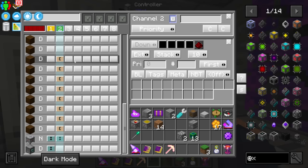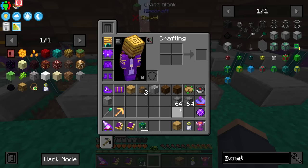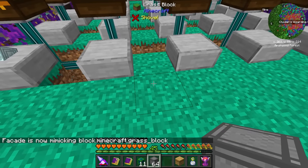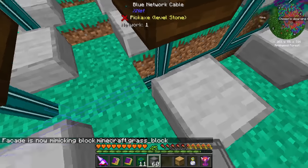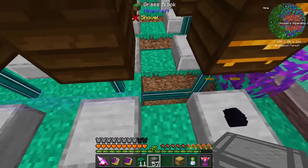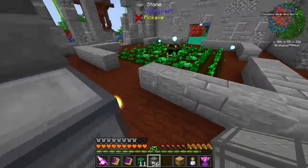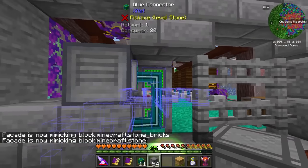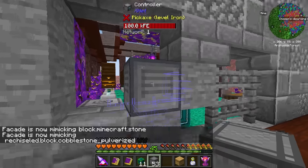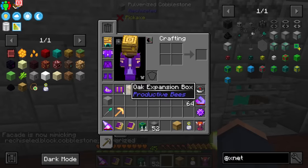The only thing left is getting our refined storage network over so all of the centrifuge outputs go into refined storage. I can't have all this ugly cabling laying around, so I need to facade everything. The facades are pretty cheap to make - you just click on the block you want it to look like and click it on, and as you can see it facades it. You would never even know there's a cable there, including in a wall.